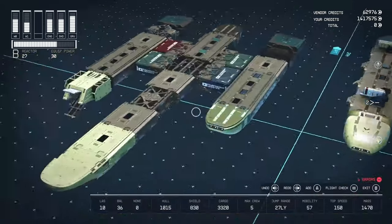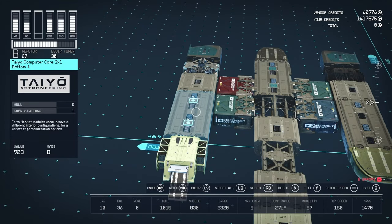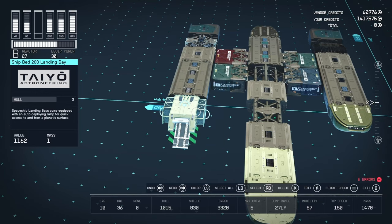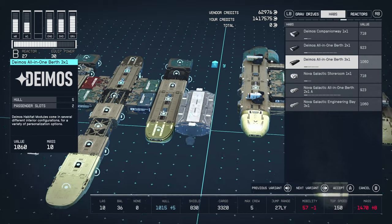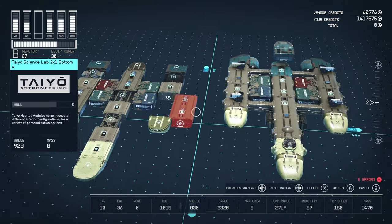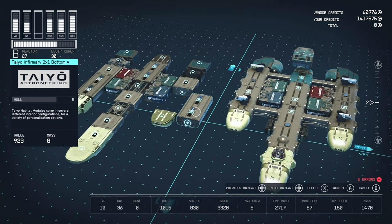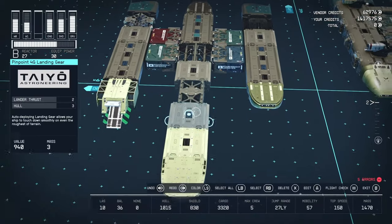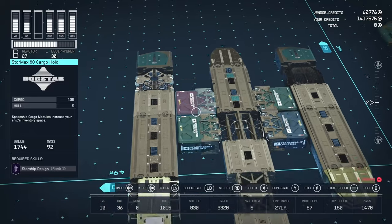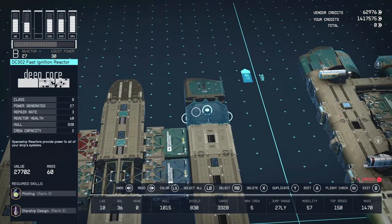Down to the middle of the vessel: we have the Tayo Control Station 2x1 bottom, the Tayo Computer Core 2x1 bottom, the Ship-to-Bed 200 Landing Bay, and over here the second Science Lab — I would swap this out for something else, like an Infirmary. For the cargo we have more StorMax units in various sizes — again you could use only the largest ones for max storage. The reactor is the DC-302 Fast Ignition Reactor from Deep Core — B-class, 27 power.